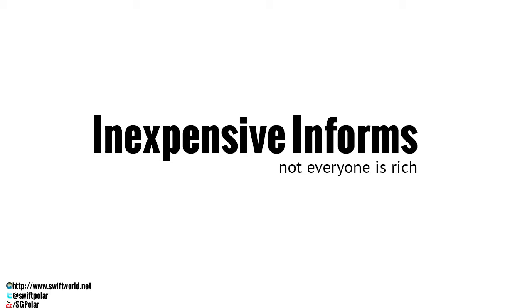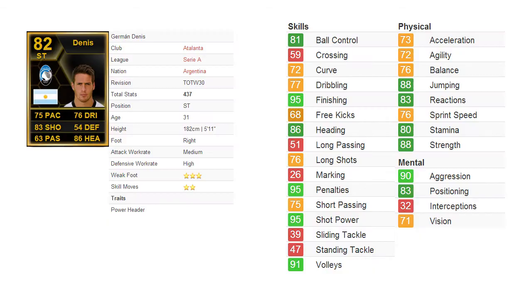Welcome to Inexpensive Informs, a series where I reveal Team of the Week players that aren't expensive, because not everyone is rich. Today we'll be reviewing the player Hermann Dennis, the Argentinian playing for Atlanta in Serie A. He is a striker and kind of a target man type of player.